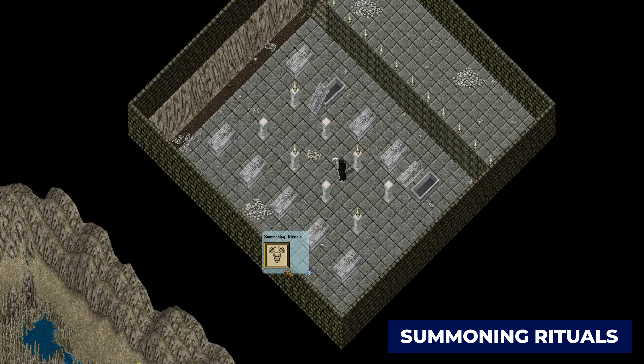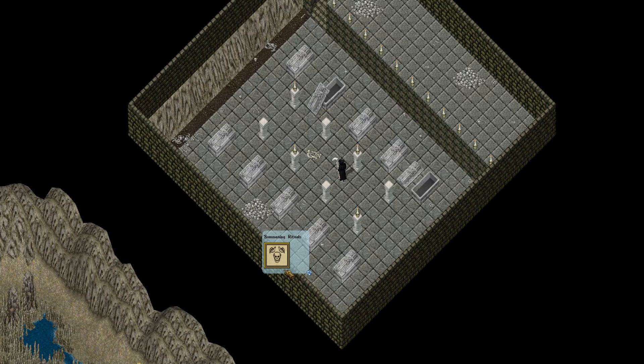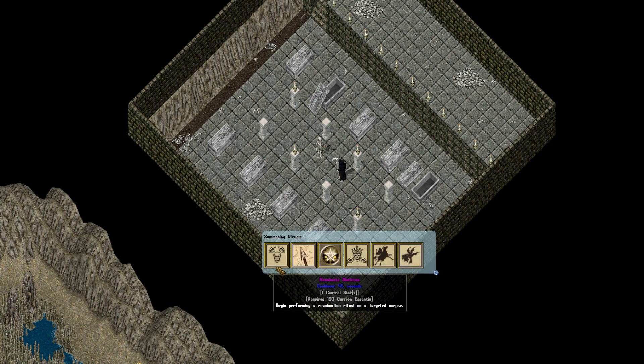Summoning rituals is powerful magic that allows you to reanimate the dead and create minions. To use summoning rituals, select the ritual from your ability bar, and then select any corpse you've done damage to. After a brief animation, your minion will rise! Your Talisman begins with regular skeletons available at level 1. As you level, you'll see more summons unlocked from your ability bar.